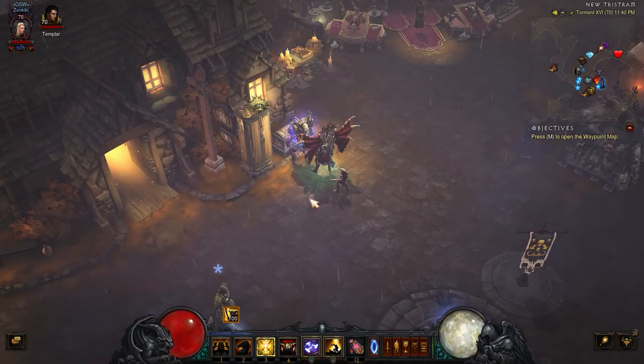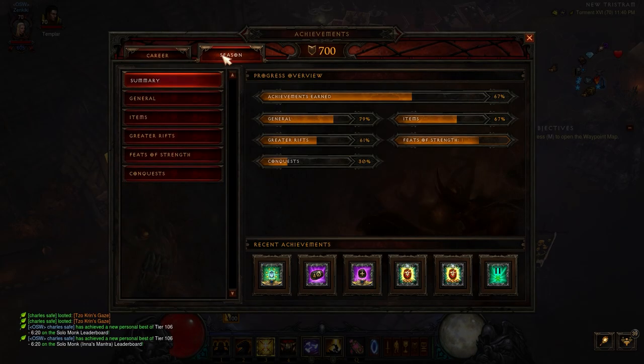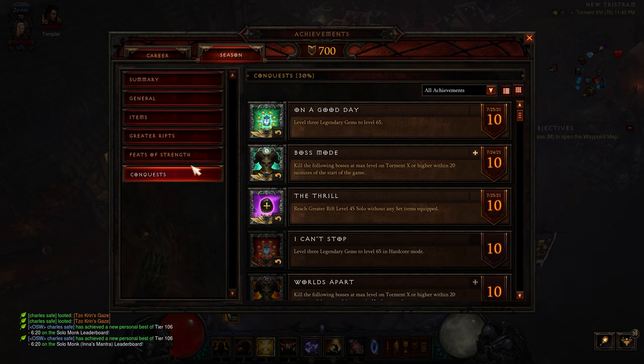Then we have the three conquests we have to keep an eye out for — these are really easy this season. In fact, this season in general, because of the crazy ethereal items, is really easy. It just has a longer tail if you want to collect all those transmogs. Getting three gems to 70 means you're going to get three gems to 65, so that is one conquest done — we've already checked that off the list.